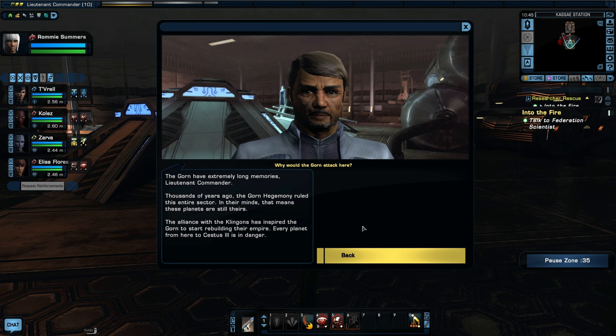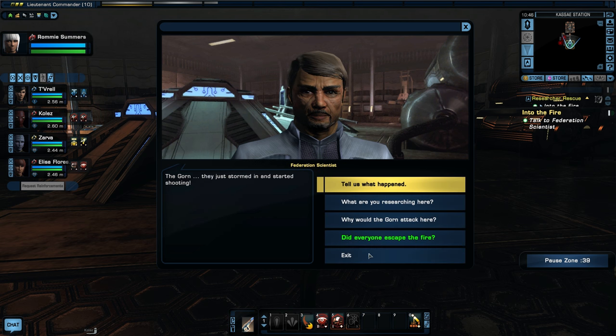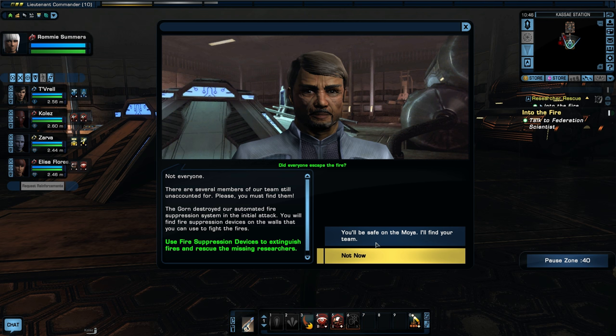Why would the Gorn attack here? The Gorn have extremely long memories — thousands of years ago the Gorn Hegemony ruled this entire sector, and in their minds these planets are still theirs. The alliance with the Klingons has inspired the Gorn to start rebuilding their empire, and every planet here from Cestus 3 is in danger. Several team members are unaccounted for; we need to find them and use fire suppression devices on the walls to fight the fires. She'll be safe aboard the Moya — love that the ship name is already in the dialogue.